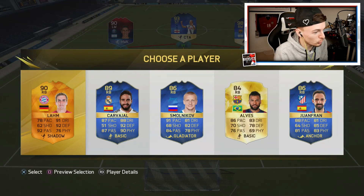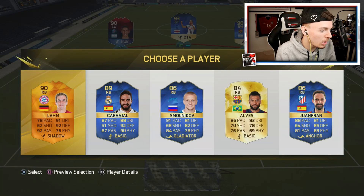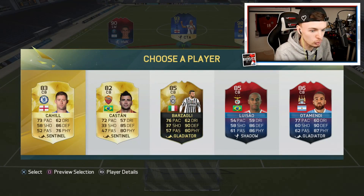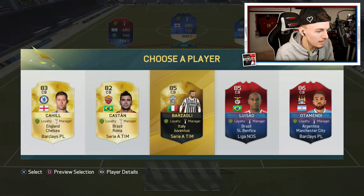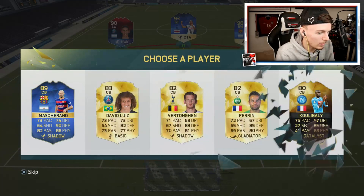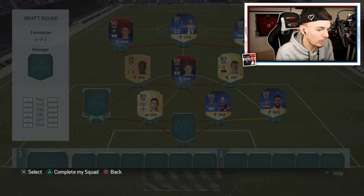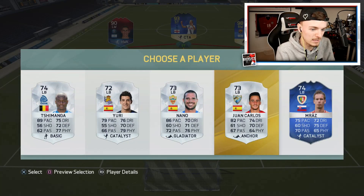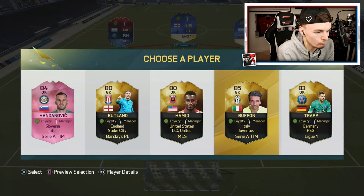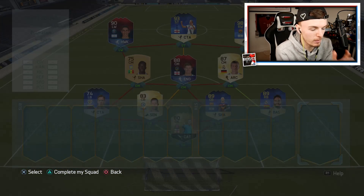Right back - big choices. We've got Carvajal with a strong link with Kroos, so I'm going to go for that. We've got a 90-rated Man of the Match Larm and a few Team of the Season cards, but we're going to go for Carvajal. Alongside him, Gary Cahill links with Steven Gerrard so let's go with that. Then Mascherano alongside him. In goal, I'm really struggling - we're going to have to go Jack Butland for the green link with Cahill for a bit of extra chemistry.